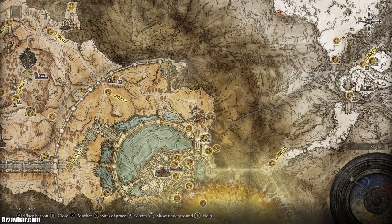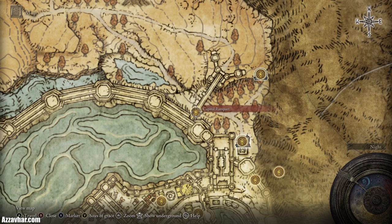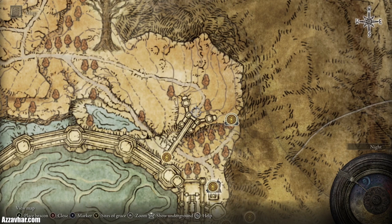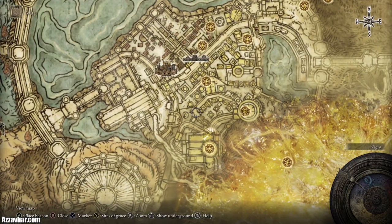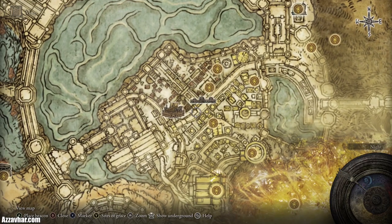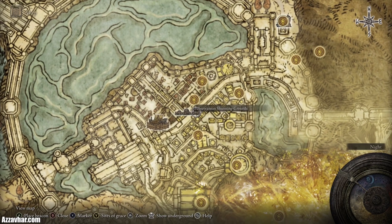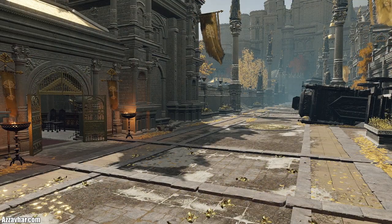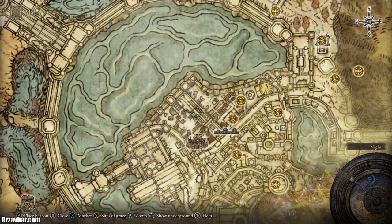Now we head back to the capital city. Make your way to the capital rampart site of grace — if you haven't defeated it already there will be a draconic tree sentinel just outside. Once you're happy with all your preparation, head into the capital city, which is called Leyndell. There's quite a bit to do here and it goes very deep underground. Essentially you'll need to head to the main road section in the middle of the city, go through a gate, follow it up and you'll eventually get to a giant stone dragon.